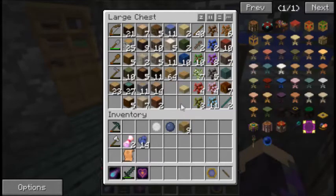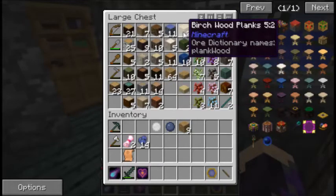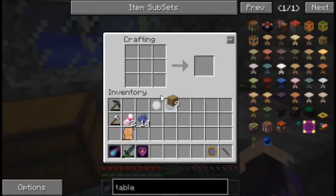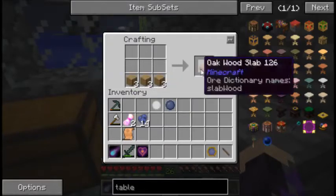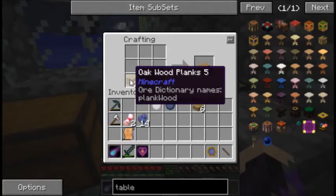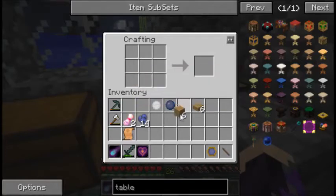Let's do oak wood. And let's make some more slabs — we're going to need a couple tables. Let's start with two tables to start. Three of those, then one, two, three, four. So that'll get us two of those.